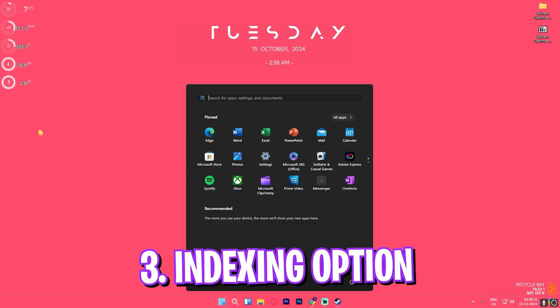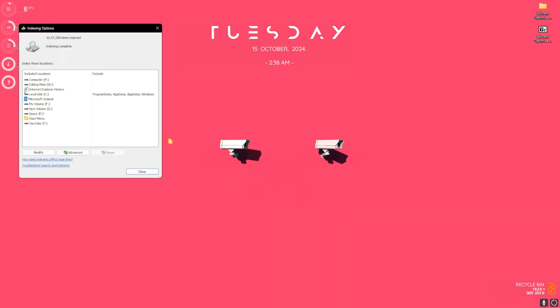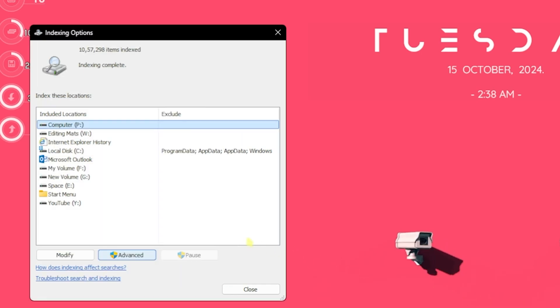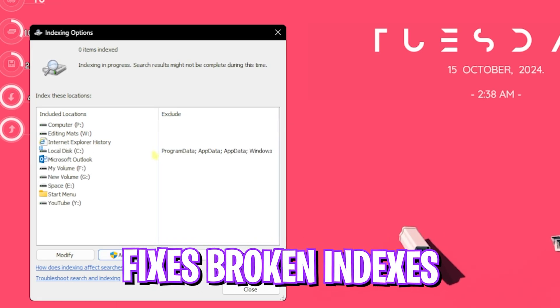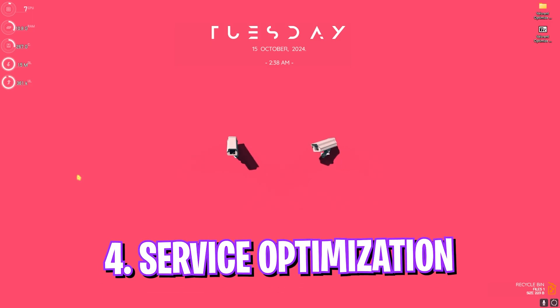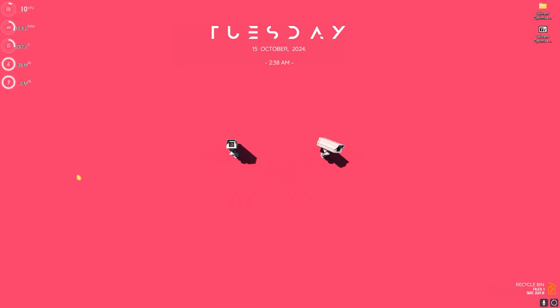Next, search for indexing options on your PC. Once you're there, head to advanced and click rebuild, then click OK. This will rebuild your index from the base. Unoptimized indexing can cause input latency while in game, so rebuilding it helps fix that. Once done, close the window.